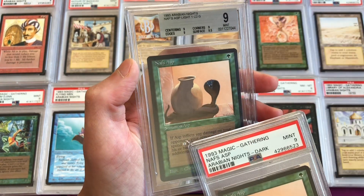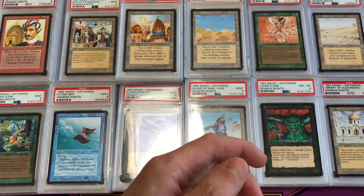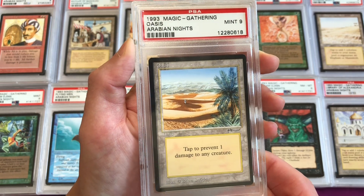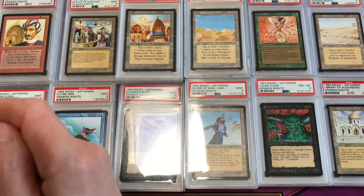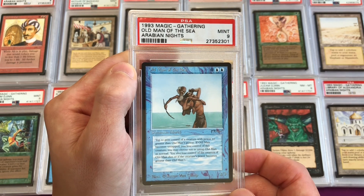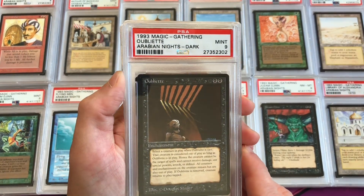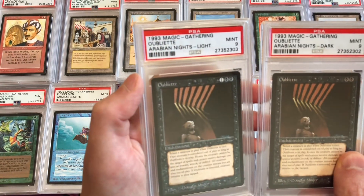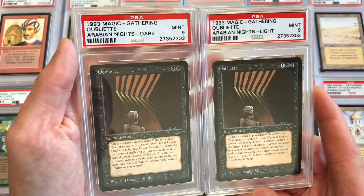I have a BGS 9 light variant of Nafs Asp and I'll probably try to find that in PSA as well. Oasis is uncommon 4 — a non-basic land that taps to prevent damage to any creature — in mint 9. Old Man of the Sea is uncommon 2 in a PSA 9. Then there are two copies of Oubliette, both common with two variants — one has the dark mana symbol and one has the light. These two were graded in the same submission.